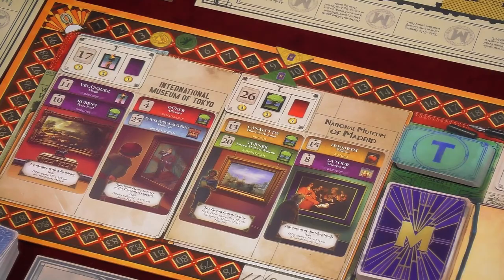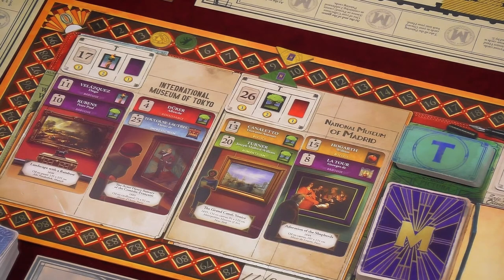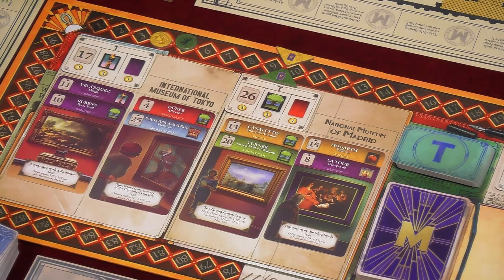This is where the trend card comes in. For example, I have my eyes on this blue Impressionism card. I want it from this museum, but what will it cost me — or what could I gain? Each museum is divided into two columns. On the left are cards that correspond to at least one of the criteria of the trend card — cards the museum wants and is interested in. On the right are cards that don't correspond to any criteria, things the museum isn't very interested in, so they're much easier to get.